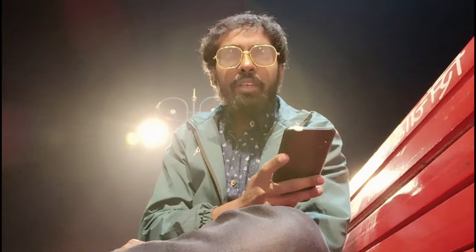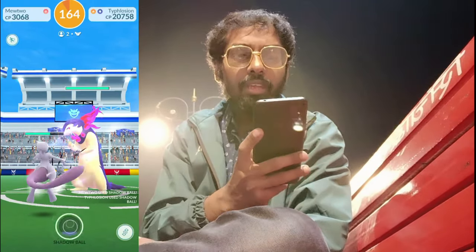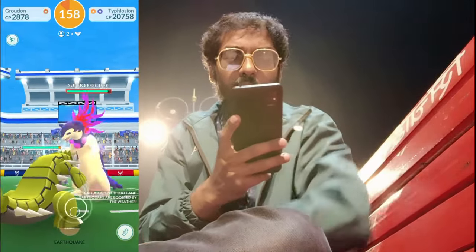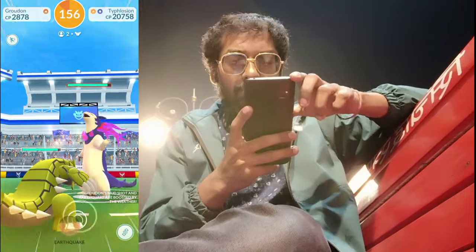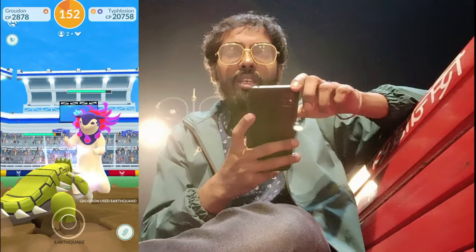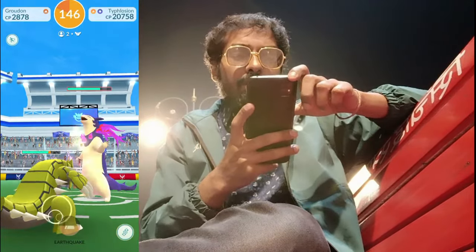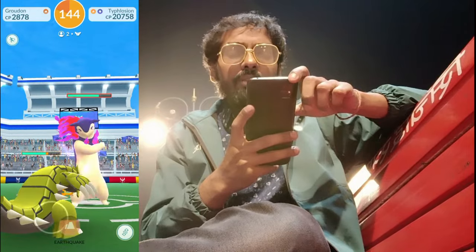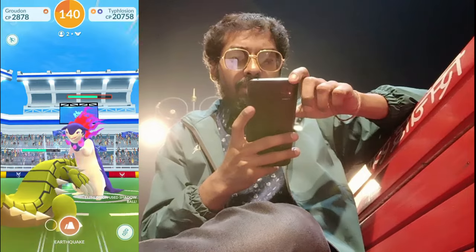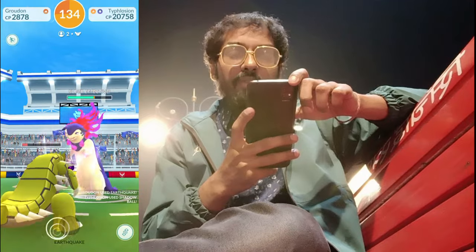So Trainers, we entered into the raid number one — 166 seconds, two people in the lobby, and Hisuian Typhlosion is the raid boss. We are using Shadow Mewtwo. It's super effective because Typhlosion is a ghost and fire type Pokemon. You can use psychic or mega water type Pokemon to defeat this. Recommended trainers will be two to three players to easily beat it, as the CP is very low at 20,758.